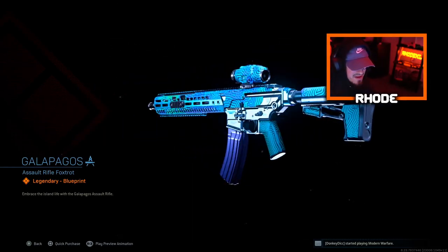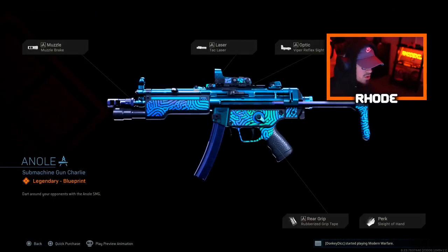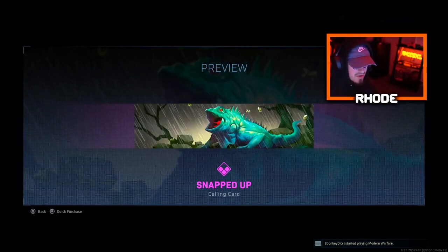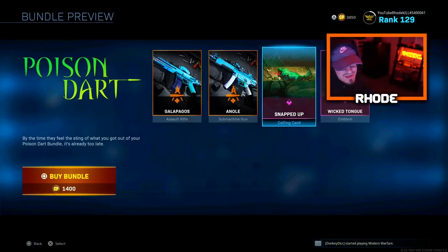Looks very good, man. I love the colors. It looks really really good in my opinion. Then we have the Anole — is it Anole or Anole? — MP5. Once again, they look really clean. So I'm going to be using this MP5 in this gameplay. We have a calling card and then we have an emblem, so let me know what you guys think about this bundle. We're gonna use this MP5.